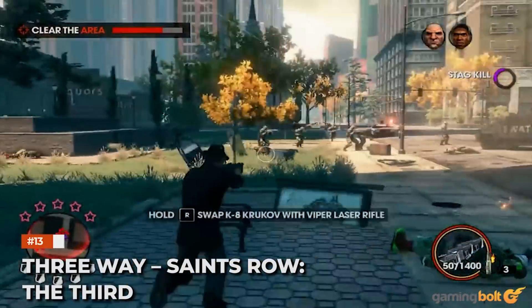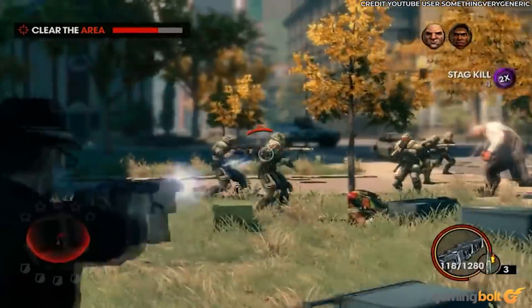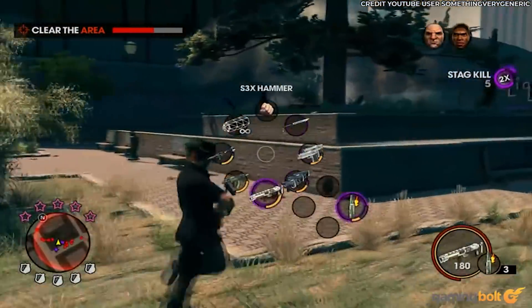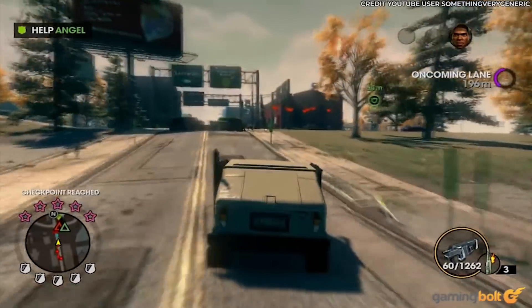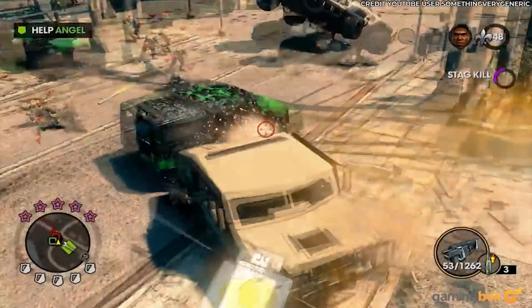The finale of Saints Row III is an all-out war between Stag, the Saints, and the Luchadors. This means heading to three different locations and clearing out any foes present, which can be done in any manner you desire — it's even possible to call in some backup. It's a mess of explosions, tank battles, and airstrikes that eventually culminates in making a decision.